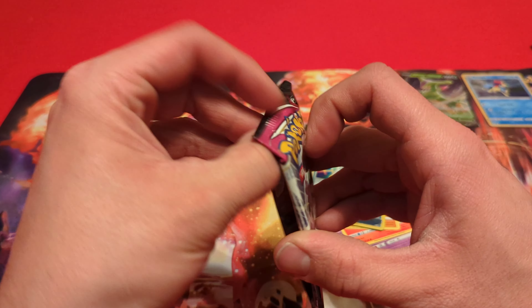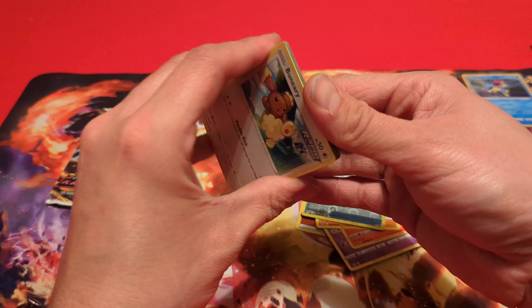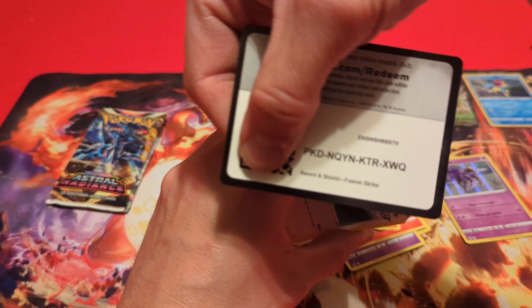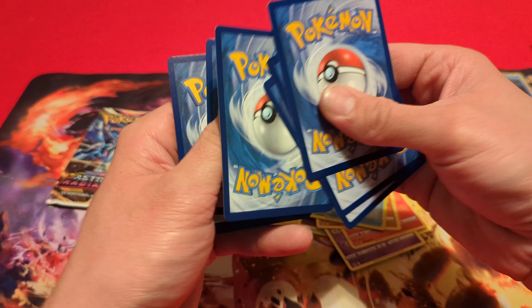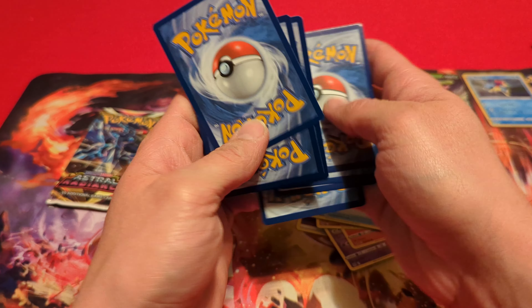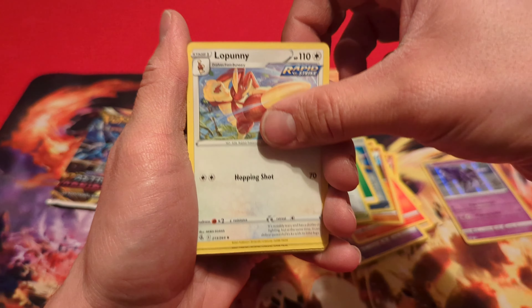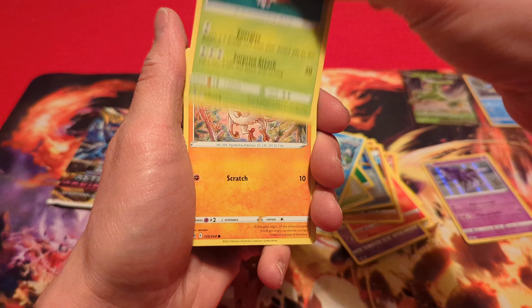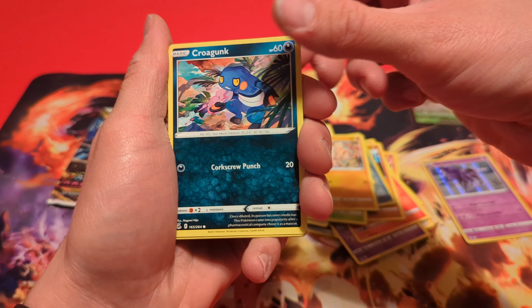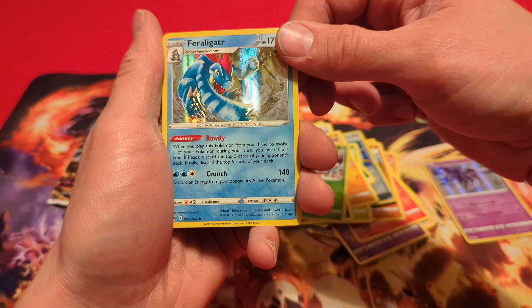On to the Fusion Strike pack. Hopefully we get lucky and get something out of this — there is the code for that Fusion Strike pack. Starting off with the Grass Energy, Skater's Park, Lopunny, Cross Siever, Veneery, Basculin, Grubbin, Mankey, Croagunk. Reverse is a Shelmet, and the Rare is a Holographic Feraligatr.